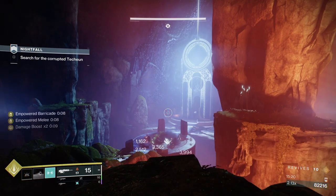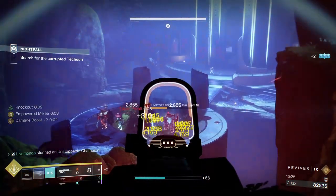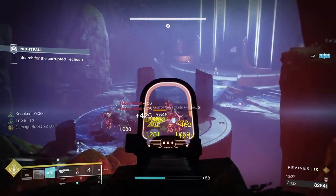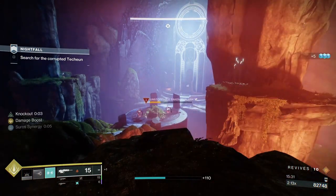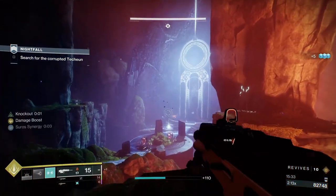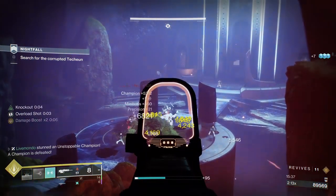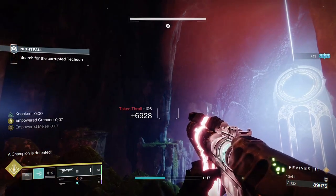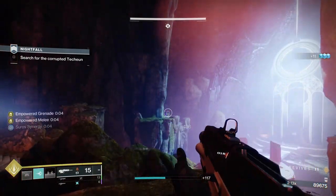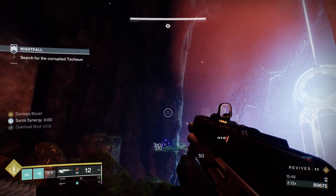I've dropped the Witherhorde right on top of him — he'll start taking damage, he doesn't want any of it. I'm going to throw an arc grenade. The arc grenades go through the shields faster than Witherhorde, because it attaches arc energy to them. Every time they take damage, you don't want him to re-get his shield back.